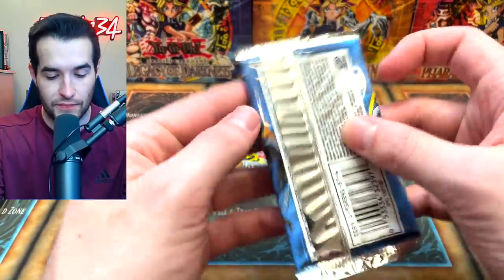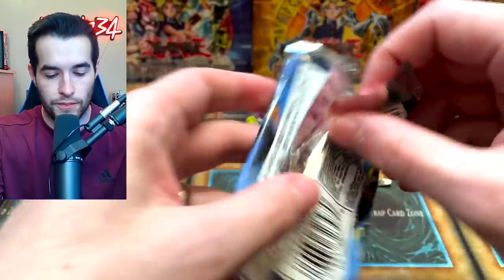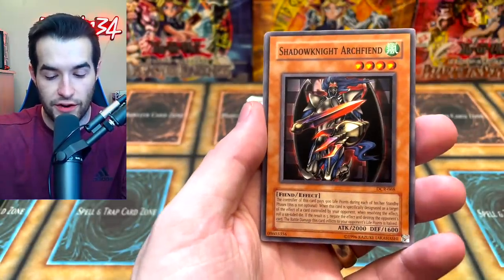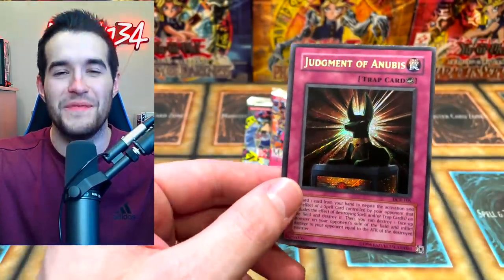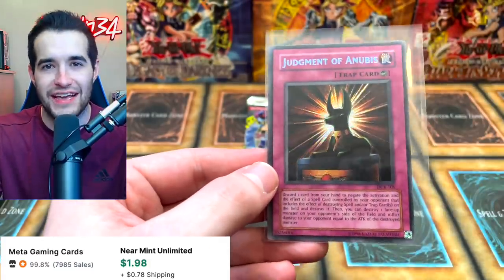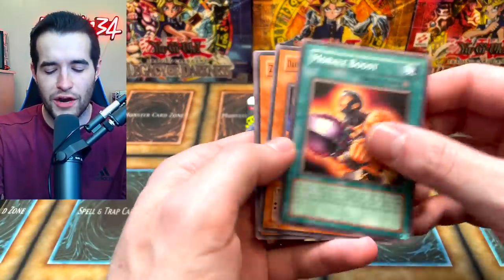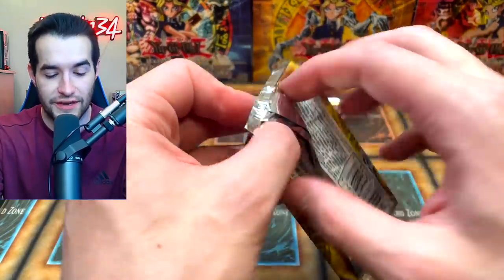Dark Crisis third pack: Staunch Defender, Archfiend's Roar, Thousand Needles, Shadow Knight Archfiend, and a Secret Rare Judgment of Anubis! Not the best Secret Rare — probably the worst we could have pulled out of any of these, but it's very cool looking. We'd rather have that than Diffusion Wave Motion for sure. The value isn't quite there but it's definitely cool.